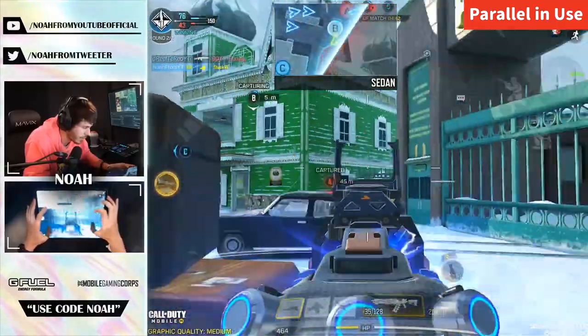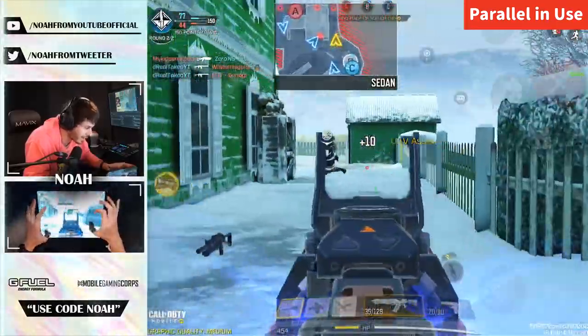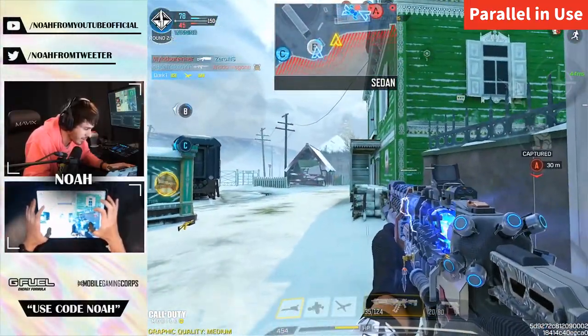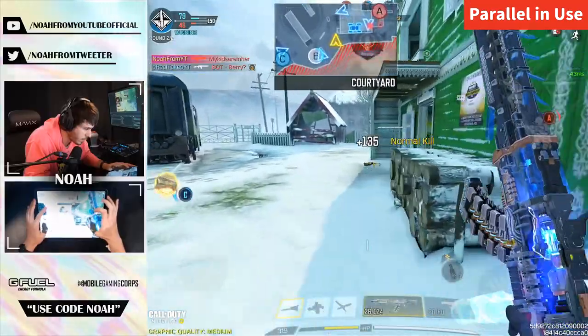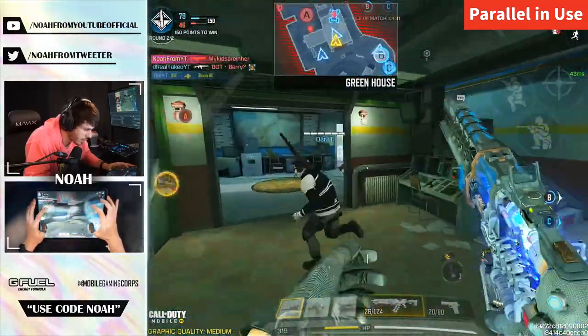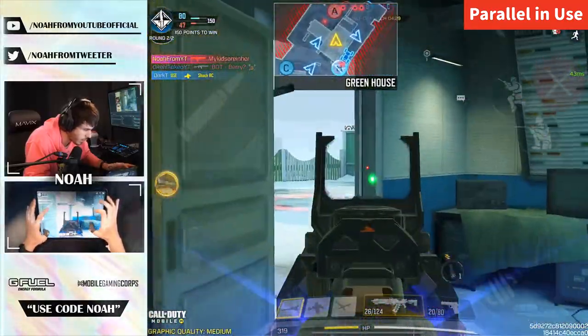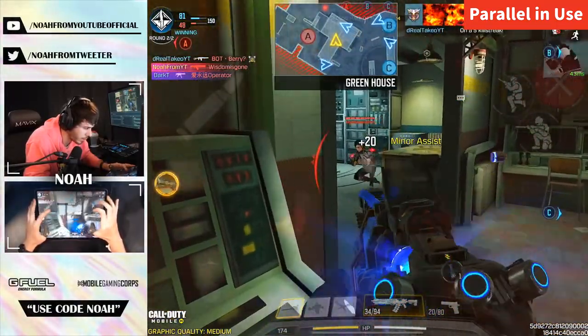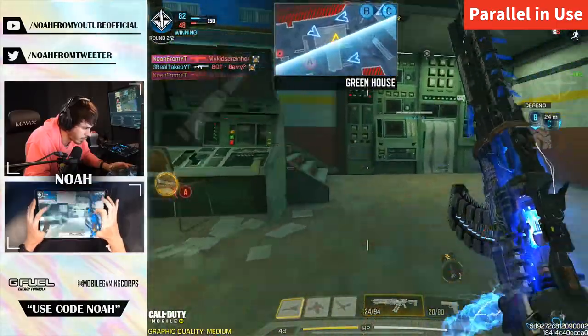You think so? Yeah, but at the same time the ASVAL literally has a clear, super easy-to-see iron sight. I love the ASVAL, dude. Let's get the spawn trap going. Oh my gosh, these guys are just getting destroyed. Now where did the trip mine go? Oh, I got beamed. Come around to the garage — two of them. Are you at B?